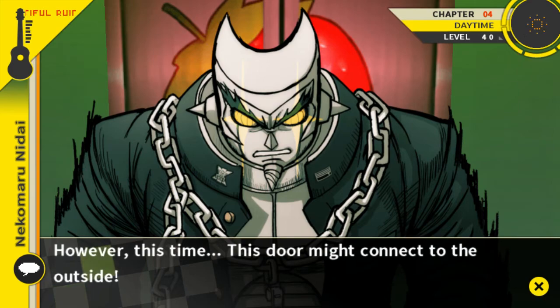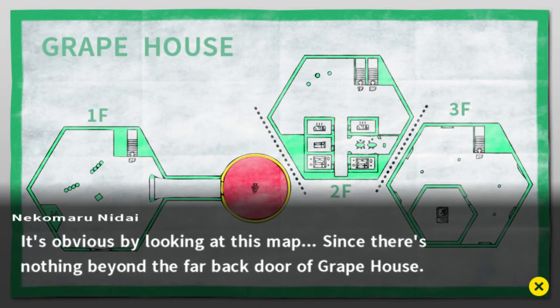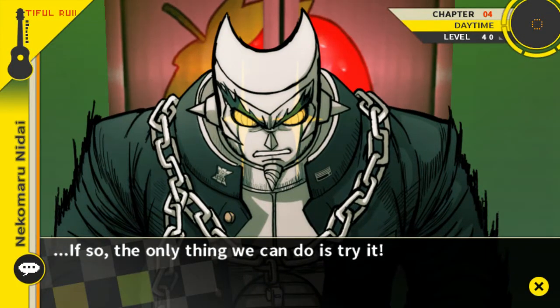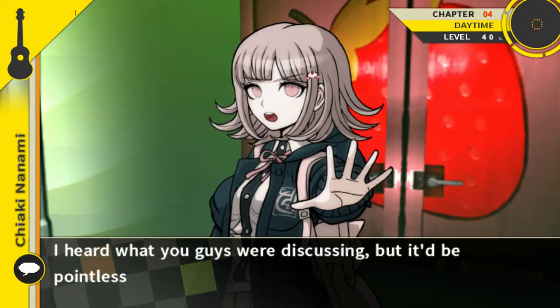However, this time this door might connect to the outside. It's obvious by looking at this map — since there's nothing beyond the far back door of Grape House, if so the only thing we can do is try it.